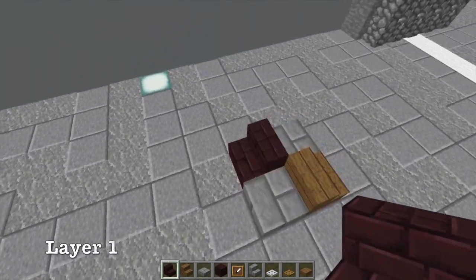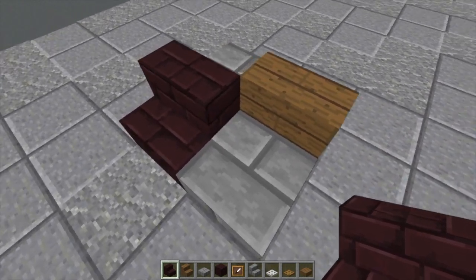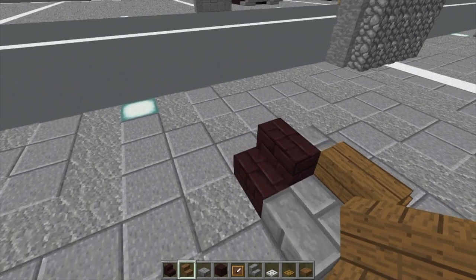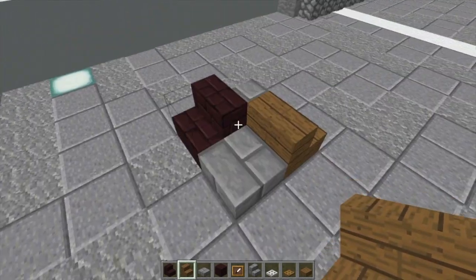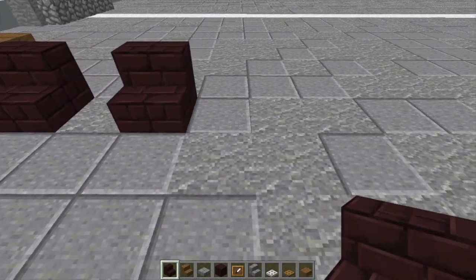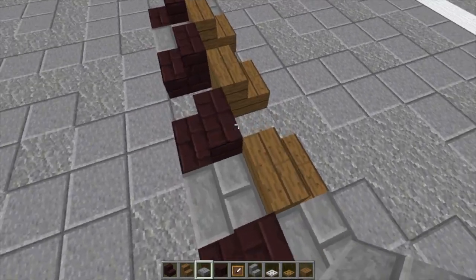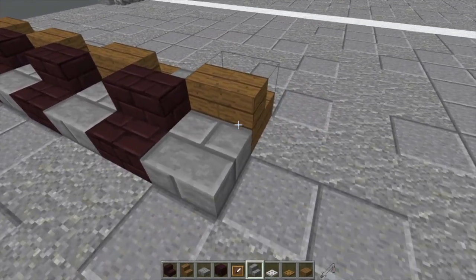I've already started with the right side tracks, and I'm going to start with the left. What we're going to do is start with our nether brick stair and our spruce wood stair. The back of the nether brick is facing out to the right side of the vehicle, and the spruce is going to be facing inward. We'll fill the two open spots with bottom slabs of stone brick. We're going to do three more nether brick stairs and three more spruce wood, then fill all the empty gaps — this creates the overlapping wheel design that is iconic among German tanks.